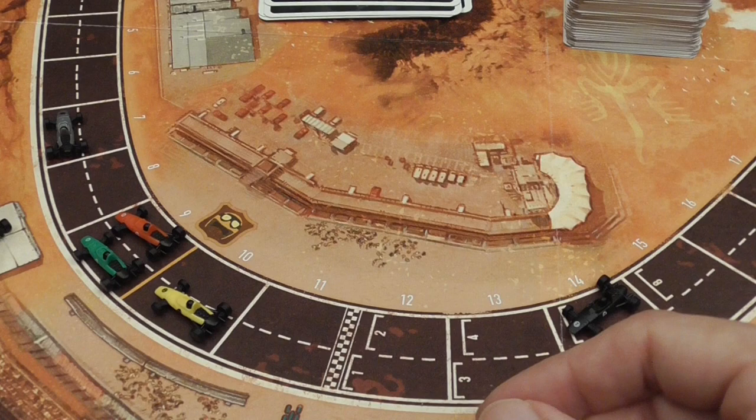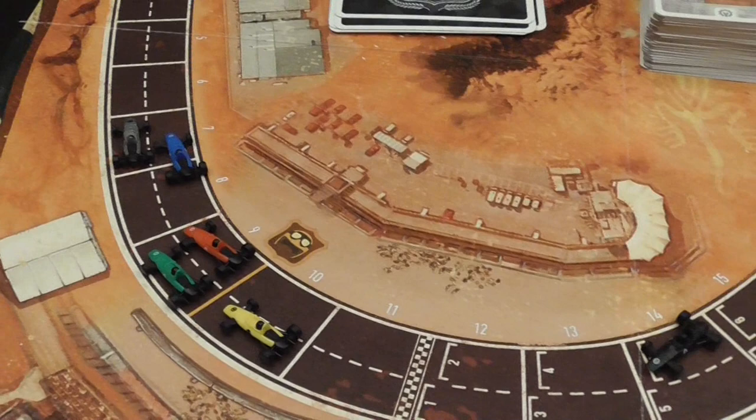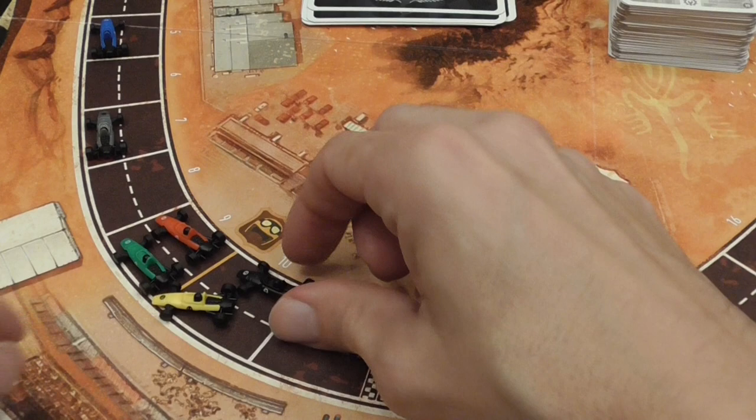Also, if you end movement right behind or next to another car, you can exploit the slipstream, which means you move two spaces ahead for free — super sweet. And being last gives you a consolation prize: an extra movement point and an extra cooldown. We'll see what that means.